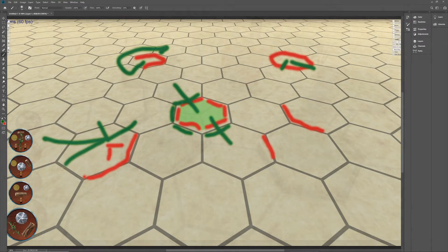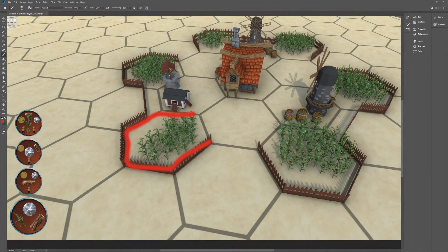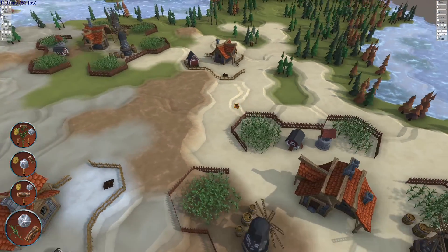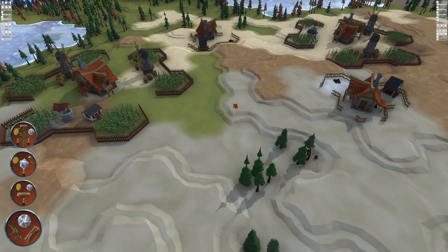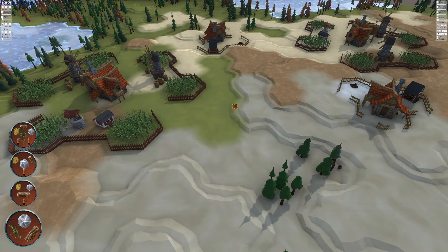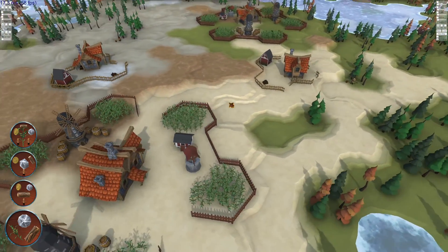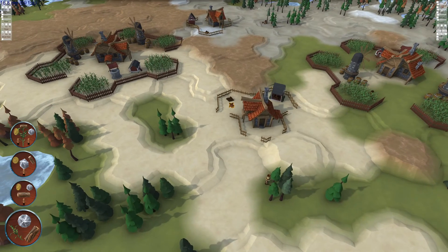I'll quickly indicate the edges that are blocked on the farm floor plan. This allows units maximum freedom of movement around and through the farm without them passing through the obstacles and buildings. And at last we have some nourishment for our hard workers. With this in place we could really start expanding into a proper town. Please consider subscribing if you'd like to continue on this exciting journey with me. Goodbye!